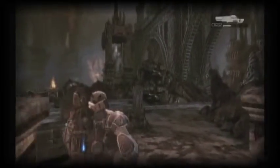Go down the stairs to trigger the locust, then backpedal back into the corridor again. It's probably the best place to fight.